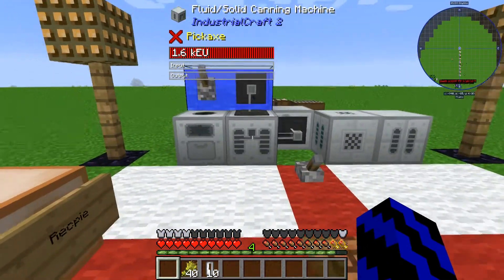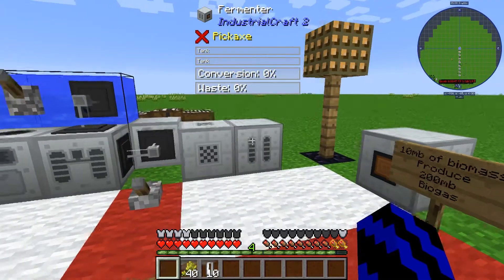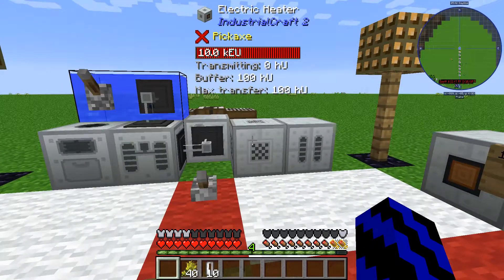You'll need the macerator, the cannon machine, the bottler, the electric heat generator, and the fermenter. Just one note: all of these machines except the electric heat generator are low power.